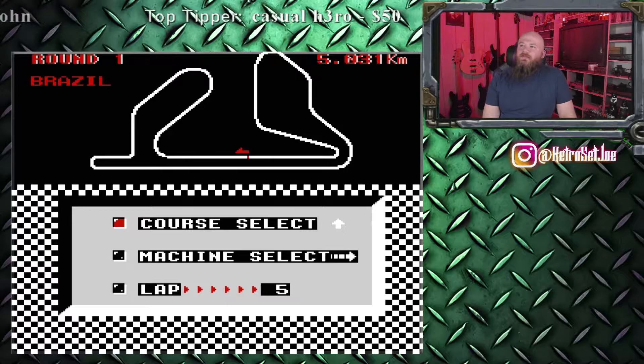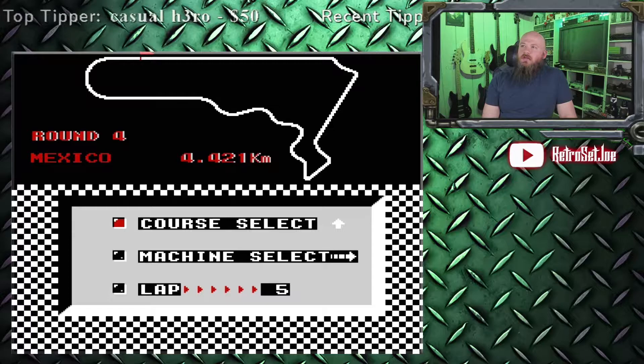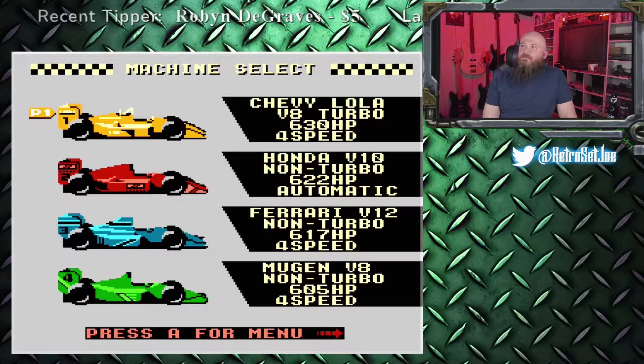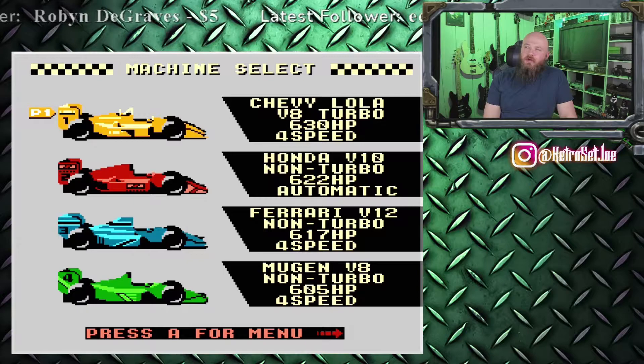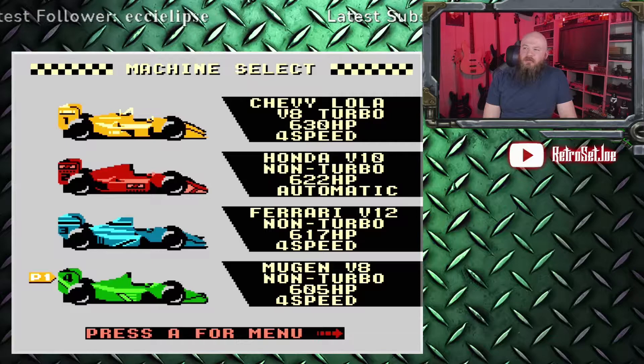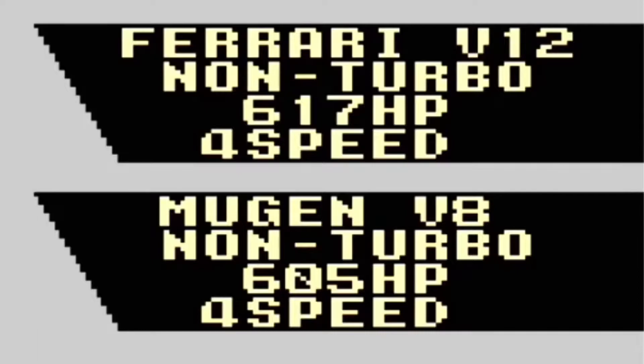You can pick your course in this one, which is pretty cool, unlike the other game. We've got France, we've got England — England looks pretty easy. For cars we've got four to choose from: the Chevy Lola V8 Turbo at 630 horsepower four-speed auto, V10 non-turbo 622 horsepower automatic, the Ferrari V12 non-turbo 617 horsepower four-speed, and V8 non-turbo 605 horsepower four-speed. I'm assuming we have to shift gears in those last two. Let's go with the Chevy.